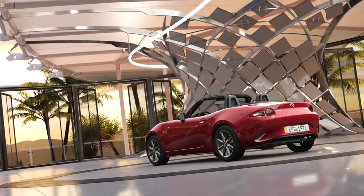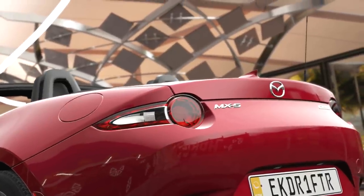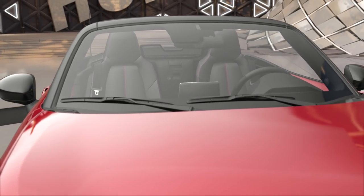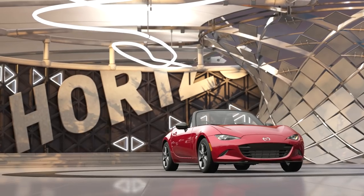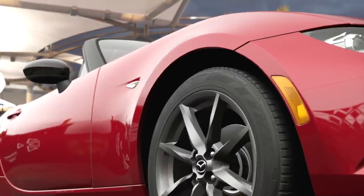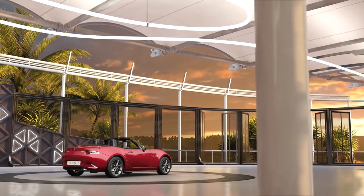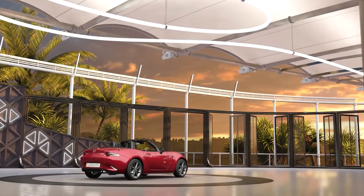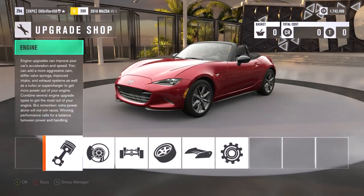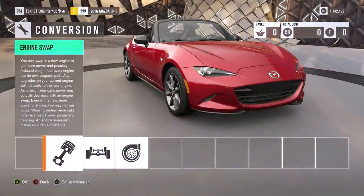Alright guys, my name is Frank and welcome back to Forza Horizon 3. You guys have been heavily requesting a Mazda MX-5 build, but I thought I may as well do something a little bit different than what I normally do. I was planning to make this a drift build, but I thought, why not make it a race build? These things are pretty damn competitive in real life racing, so we're going to make this a little lightweight race car.